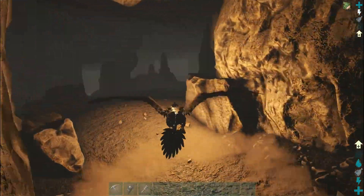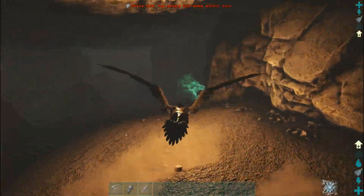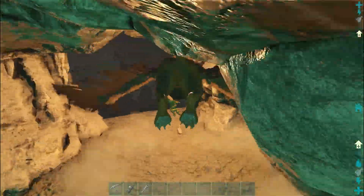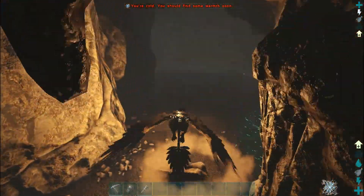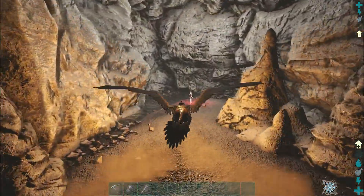This is a fairly simple artifact to get to if you know what you are looking for. So we're going to go through this green area and the artifact should be very close to us. There we go — there is the artifact. That simple.